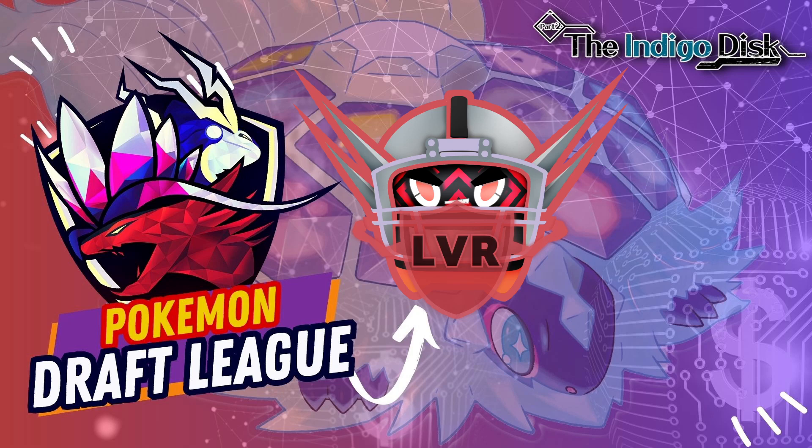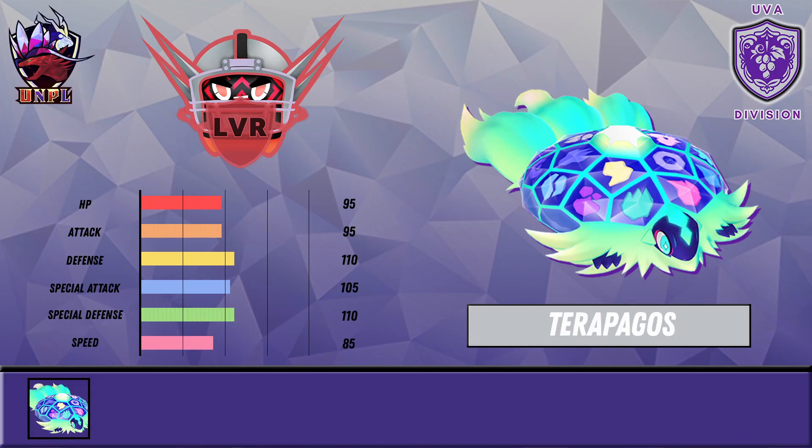We actually ended up with the first overall pick. Now obviously there are a lot of really good mons in the format — things like Chien-Pao, Dragapult, Dark Rai was allowed which I really wanted to use. However, I did not base my pick off of whether something was going to be amazing; I based it off of content, clickbait — but regardless, Terapagos is our first pick. Terapagos is a very solid first mon.